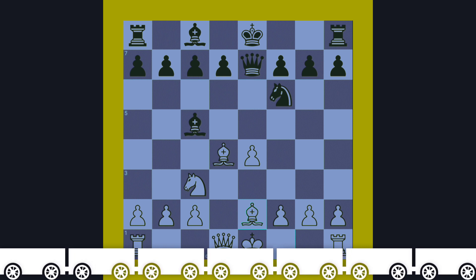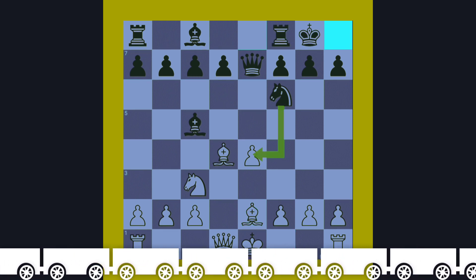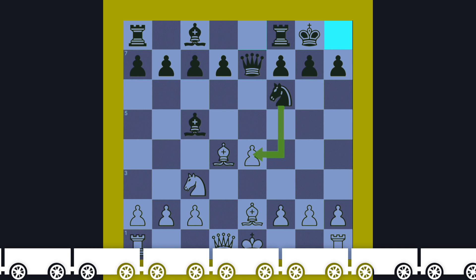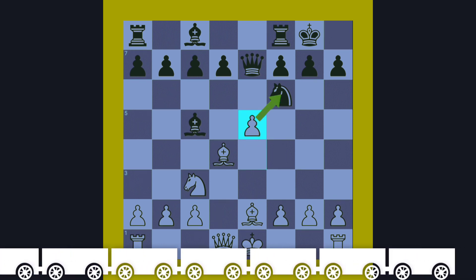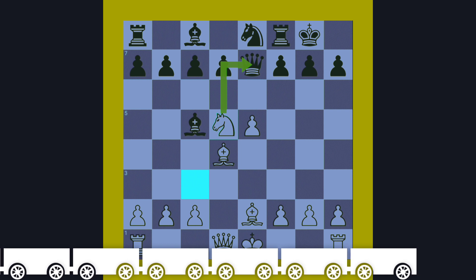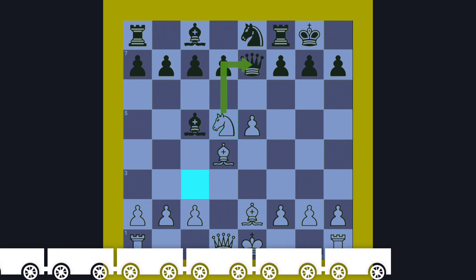Then black castles — a silly mistake. After that, white can simply punish the opponent with pawn to e5, attacking the Knight. The Knight goes back to e8. Then Knight to d5: the Queen is under attack, so the Queen must move. White can then get the Bishop.